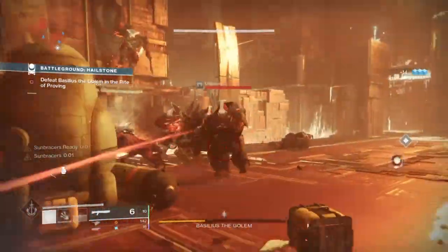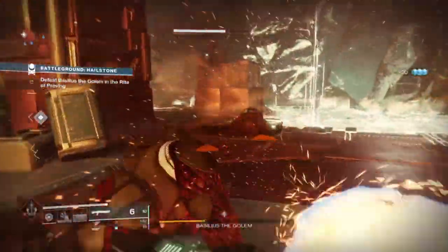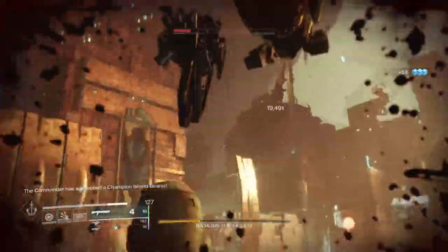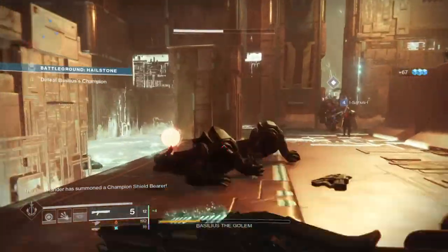Thirdly, we have Warmind Cells. The weapon can actually produce Warmind Cells via the explosive splash damage it does. It doesn't always work, but from playing around with it, you need to make sure you are hip firing the weapon and just hope for the best.